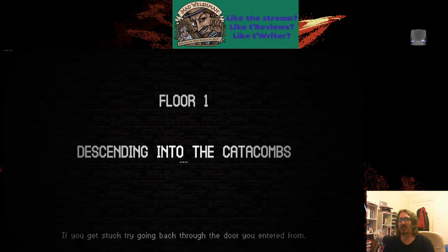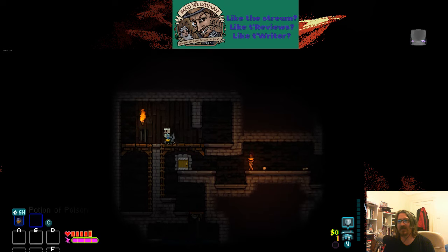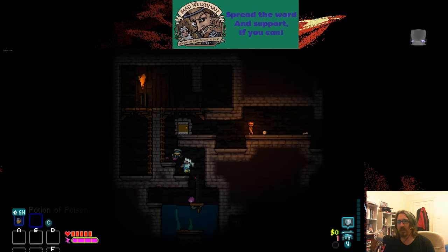Hates daggers, is a bad swimmer — okay, fine. But starts with a potion of poison, which is bloody useful. It doesn't kill enemies, but it reduces them to one hit point.